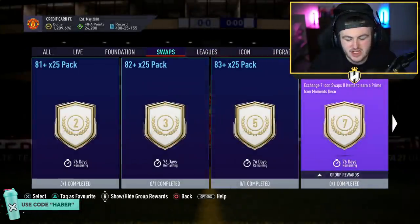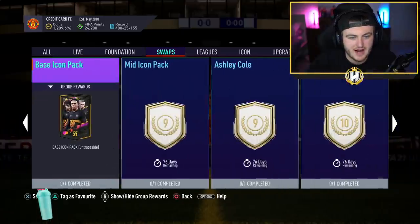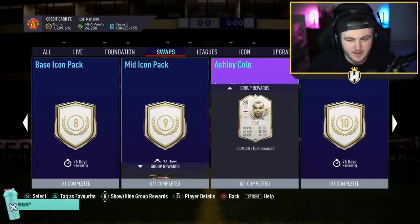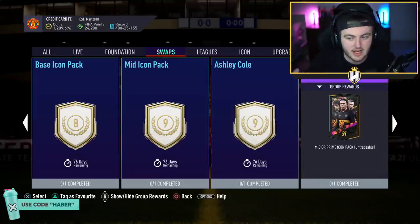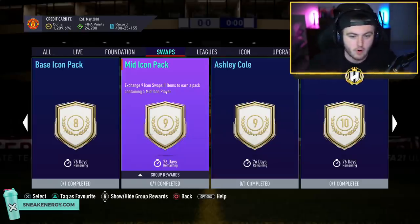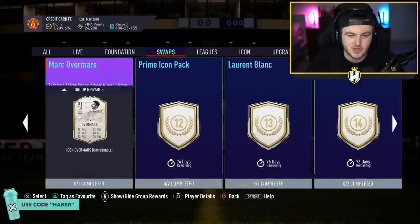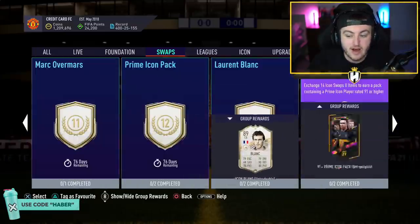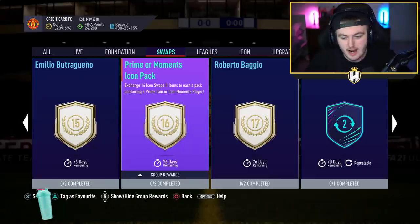I just wish EA would give out more cards like Deco in icon swaps — we could have had four more icons in this. It's a bit of a letdown overall: it's obvious EA don't want to give out icons good enough to stop you spending FIFA Points on new cards, and they're clearly driving you toward opening more packs. I'd call it icon swaps 1.5 rather than 2. But overall for grinding, at least there's something to do. Let me know your thoughts in the comments, leave a like, subscribe if you aren't already, and I'll see you later.